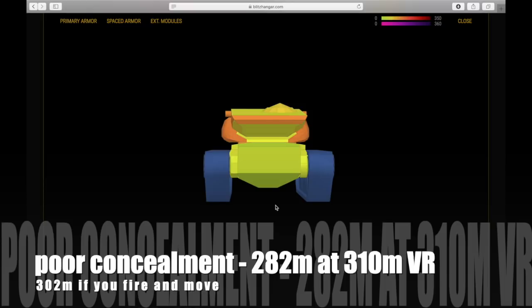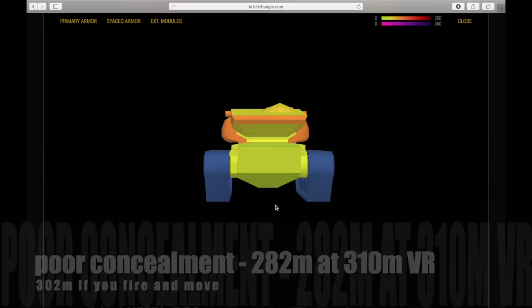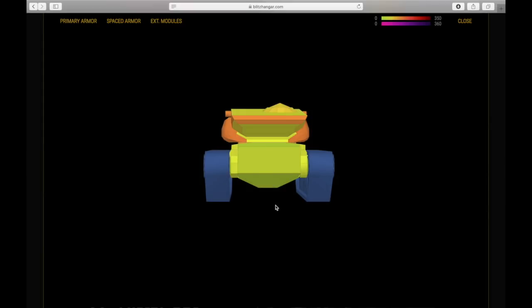It has poor concealment — 282 meters base, and view range is 310 meters, dropping to 302 if you fire and move. Basically you're going to be spotted very easily in this tank, but then it's a heavy tank so you lose a lot of the concealment you had on the medium before. Like the tier 9 T54E1, the T57 has no armor in the back. You are vulnerable to HE rounds — big guns like the Deathstar, E100, Waffle Tractor tier 9, and the Grille will roll you for 1000+ with HE into that vulnerable rear.